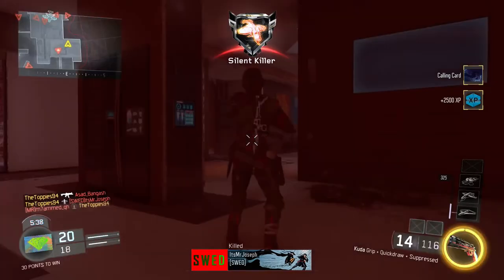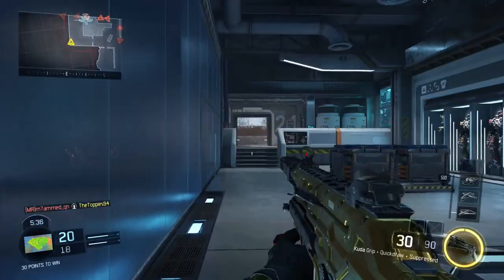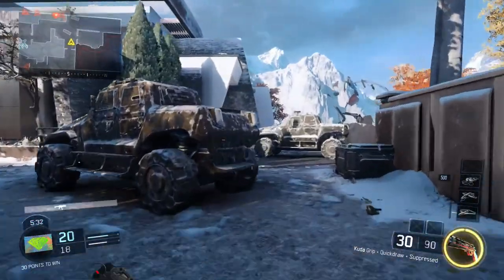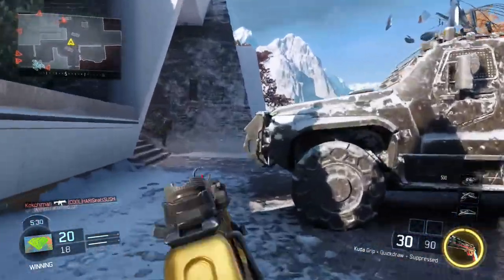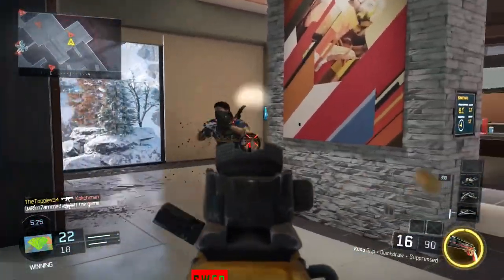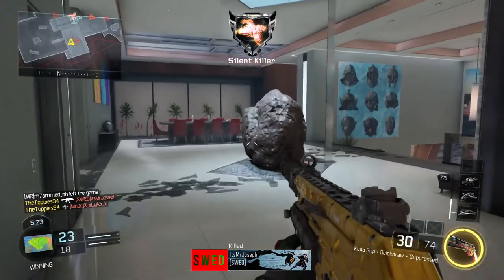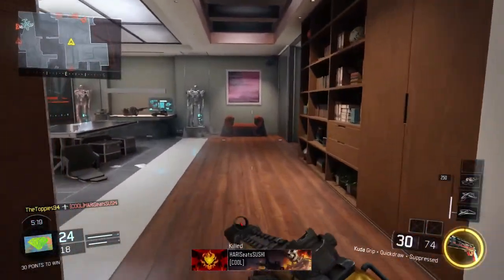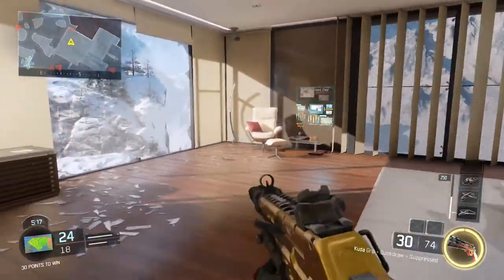The silencer is really going to come in useful here because enemies will run up to the building and won't know where you are coming from even when you're shooting them in the back. I did this gun quite a long time ago so I can't remember exactly how I got all my headshots, but I think I did it in Free For All — having a lot of good gameplays, holding down buildings, pre-aiming doorways, and using awareness to know where they're coming from before they're on top of you.